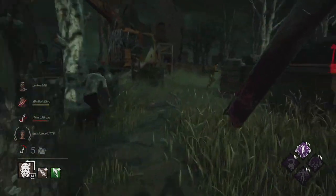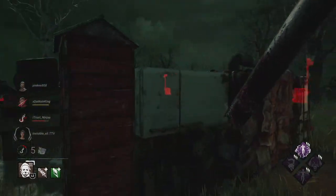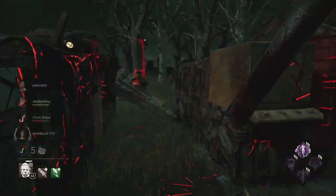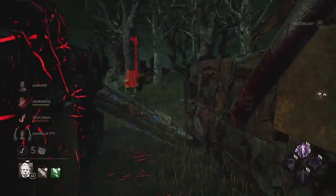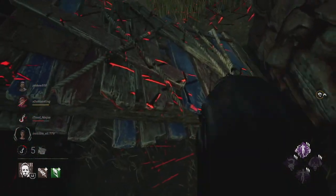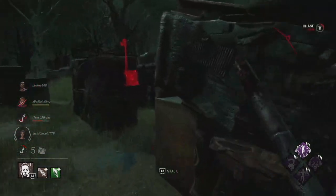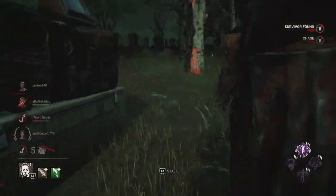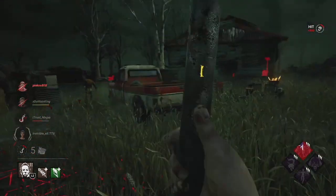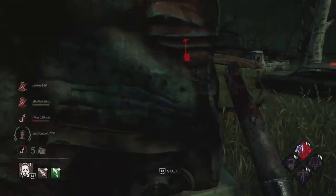I think it's like 40 seconds or something — I can't remember. We also have Coup de Grâce, so every time a gen gets done we get a token, and for every token our lunge attack goes longer. No gens have gotten done yet. That's the build, guys — hopefully you enjoy it. Good that we still have Blood Favor up, but they pre-drop so much we're not getting any value. It keeps the pallets up — the entity keeps the pallets up.